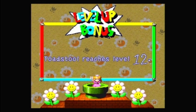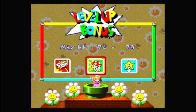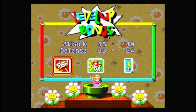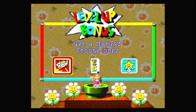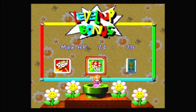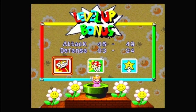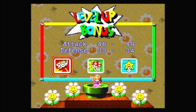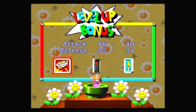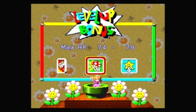And now Peach is leveled up to level 12. Good HP. Oh, I might want to go for that. This one is 5. Sorry for the lack of volume. I will go with HP because she's our healer!